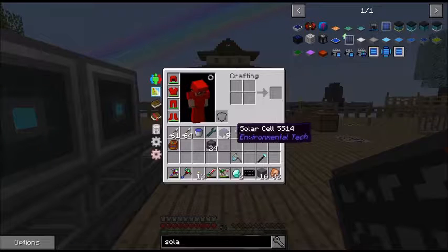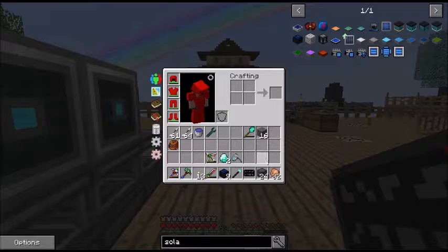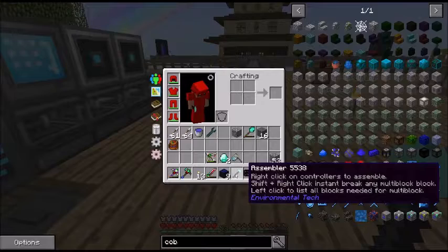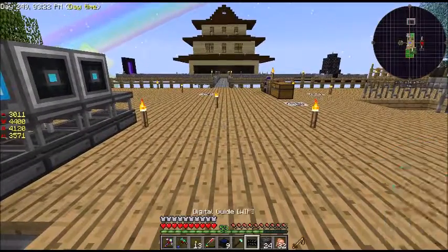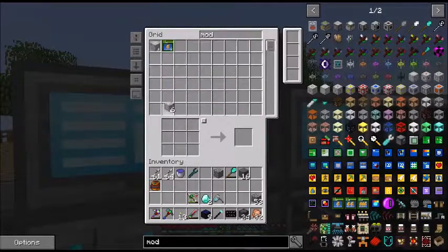I've got my solar panels, I've got structure. And what else do I need? Solar array — space required five by five by two. All right, I've got everything crafted up — we've got the solar cells, the assembler, the guide, the hardened stone structure. I think I'm missing something. Solar cells, the modifier cores — modified cores, and we needed four. There we go. Put those right there.